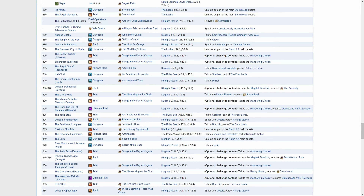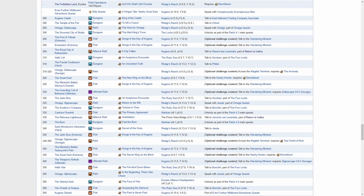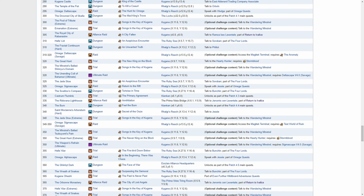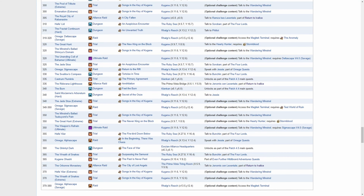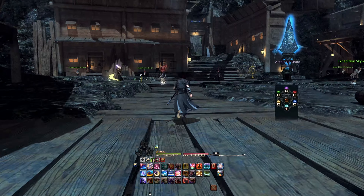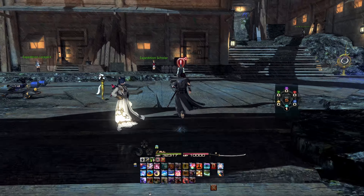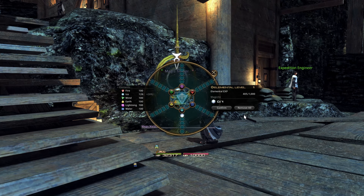Finally, once you hit 70, the waterfall of content begins anew with more raids, trials, alliance raids and dungeons, which are all worth doing. This includes the hunts for Omega normal raids and the Return to Ivalice alliance raids. But more notable is the addition of Eureka, which is its own instanced region with its own quests, form of levelling, and combat mechanics. It has a multitude of rewards and can be very good for levelling alt jobs.